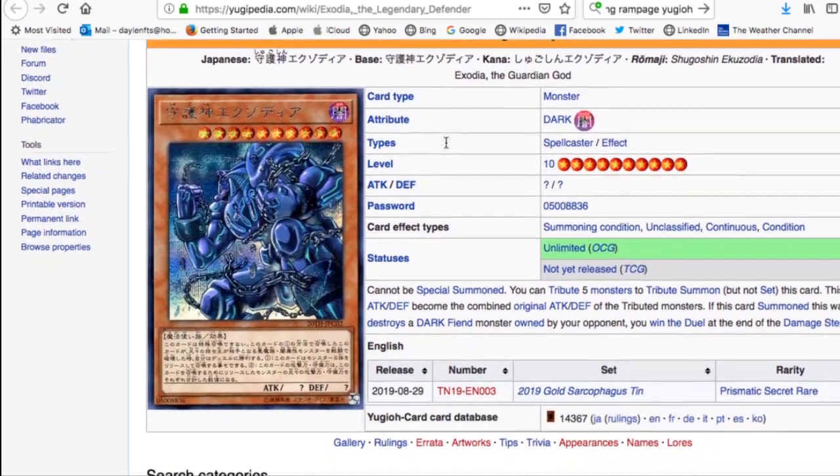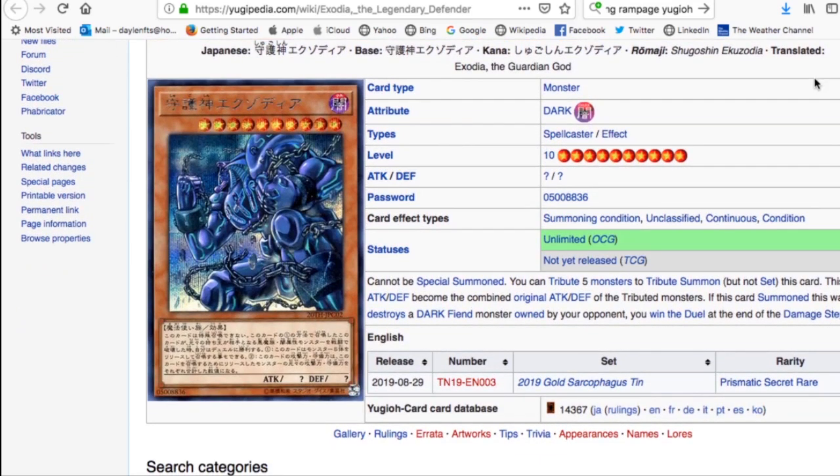Next up is Exodia the Legendary Defender - a Dark Level 10 Spellcaster that cannot be special summoned. You tribute five monsters to normal summon it, and its attack and defense become the combined original attack and defense of the tributed monsters. If this card summoned this way destroys a Dark Fiend monster owned by your opponent, you win the duel at the end of the damage step. The artwork is stunning, but it's a very niche card - you need to give your opponent a Dark Fiend and tribute five monsters, and it has no built-in protection.